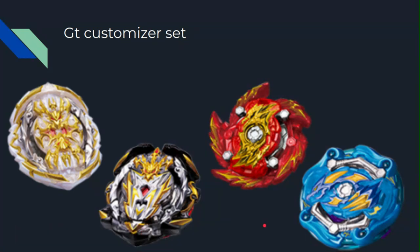In the GT Customizer set there's always one stamina, one attack, one defense, one balance. So this would probably be stamina, this would be attack, that would probably be defense, and this would be balance — or the other way around. We'll find out. That was the GT Customizer set.